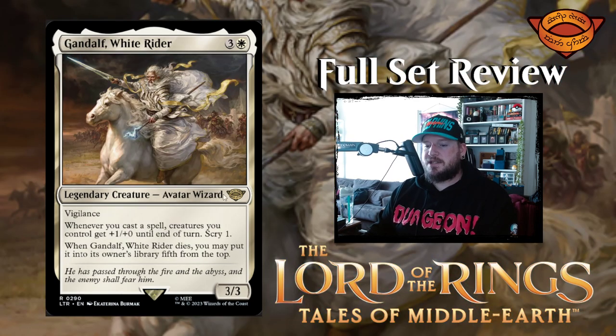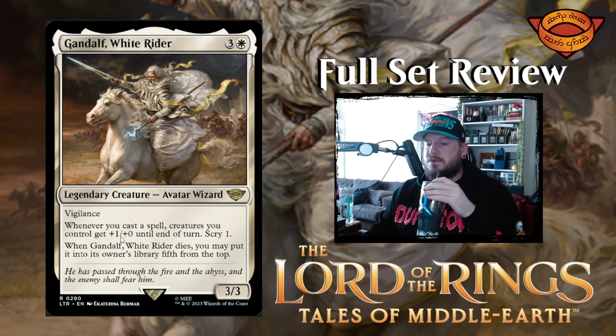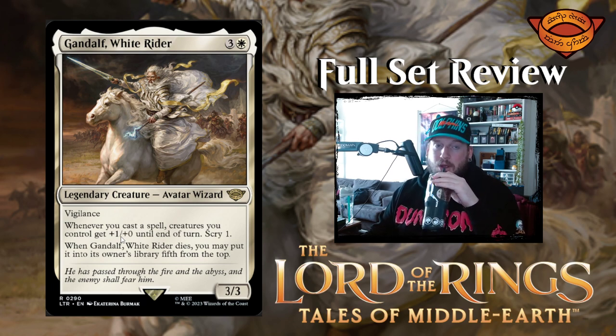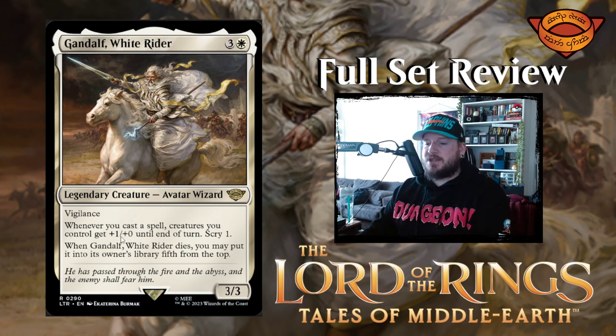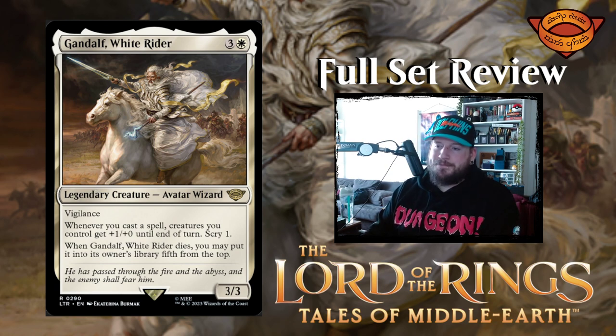Gandalf, White Rider — this one is set number 290, it's a white card, just put it in with the rest of the white cards. Maybe these were made after the fact. Gandalf, White Rider is three and one white for a three three avatar wizard legendary creature with vigilance. Whenever you cast a spell, creatures you control get plus one plus zero until end of turn and you get to scry one. Then when Gandalf the White Rider dies, you may put it into its owner's library fifth from the top. So he just keeps coming back if you have that much time. He passed through the fire and the abyss and the enemy shall fear him. I like that.